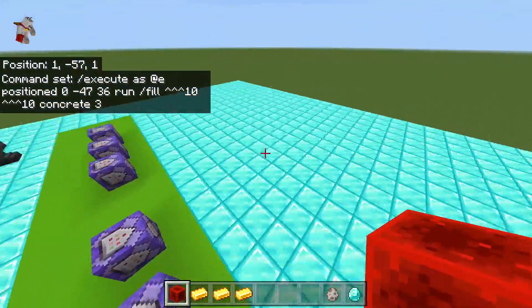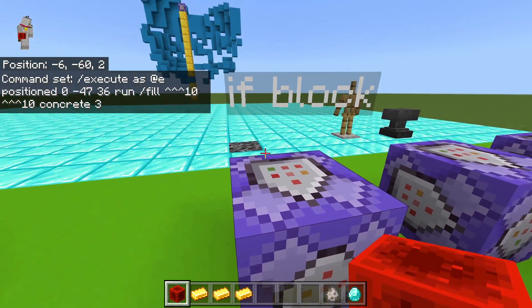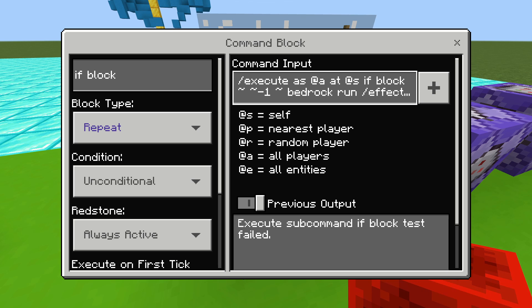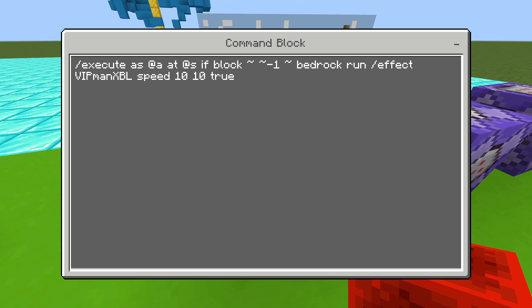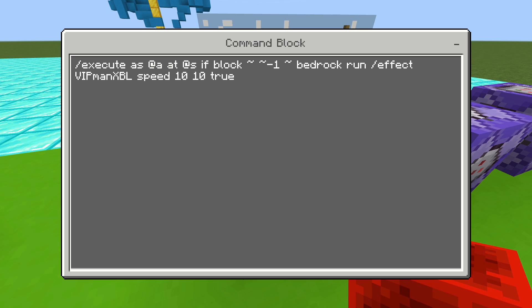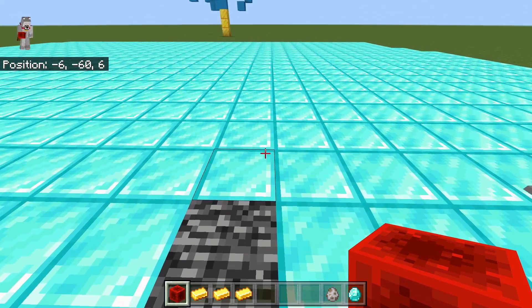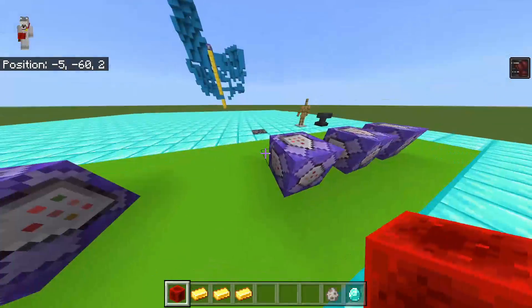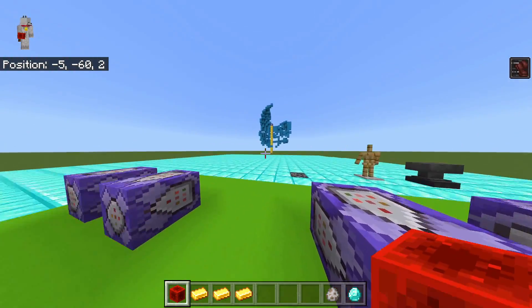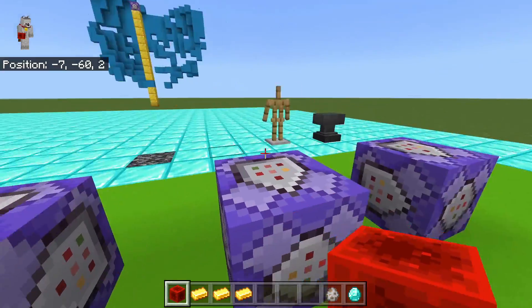The next element is 'if'. There are several options — the first is 'if block', which replaces the old execute detect. For example: execute as @a, at @s, if block tilde tilde -1 tilde bedrock, run effect [player] speed 10 10 true. So now if I stand on bedrock, it will give me speed 10. This lets you detect any block relative to the player — or anywhere in the world — and trigger effects like speed or jump boost based on what block is there.